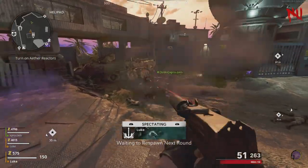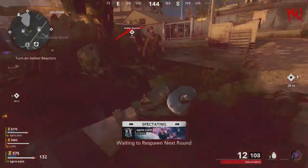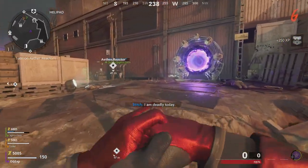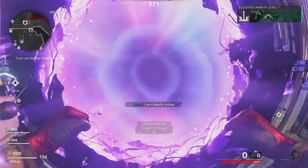You should be spectating your friends that are inside the game. As you just saw there, there was a little white screen flash. From here, all your friends need to do is end the round, then all you need to do is jump through the teleporter, turn around, and go back through the teleporter.